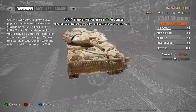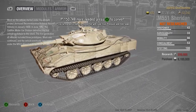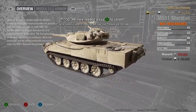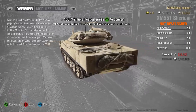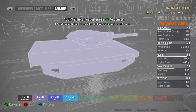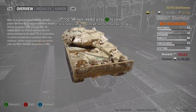Update 4.2 is now live on World of Tanks console, bringing us tier 10 light tanks. We get five tier 10 light tanks: the Sheridan for the US, the T-100LT for Russia, the Rheinmetall Panzerwagen for Germany, the AMX 13105 for France, and the WZ-132-1 for China.